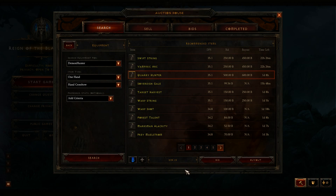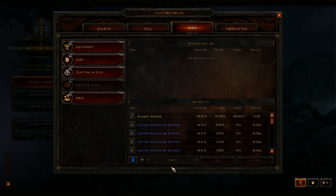The way that I got this is right here. If you look at my gold right here — or I guess it's beta bucks — it's 539.19. Now, I lost an auction on this Leather Mansell of Mastery and guess what it was for? 40 beta bucks.